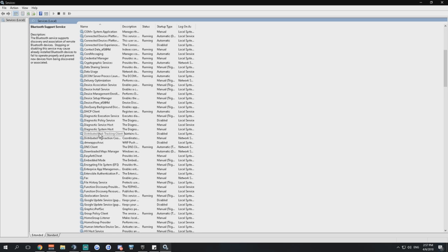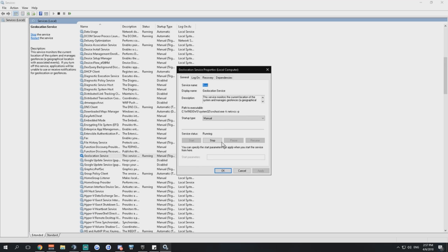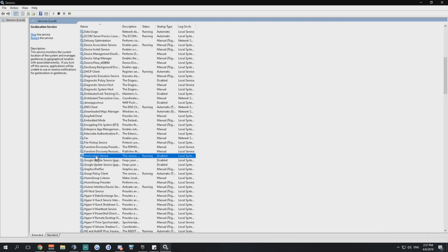After that, go for Geolocation Service. It's responsible for monitoring the current location of your system. This one is running, so go for disable — and no one will know where you are sitting at the moment.